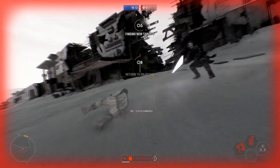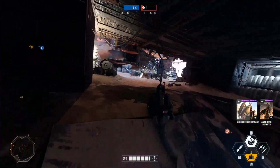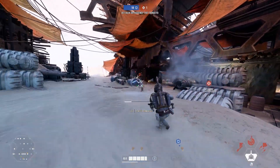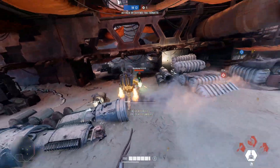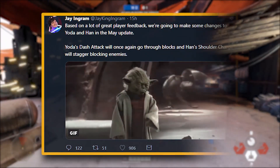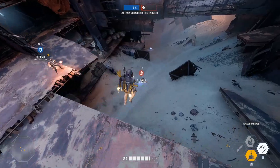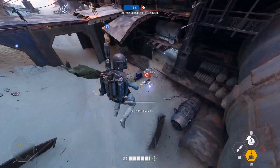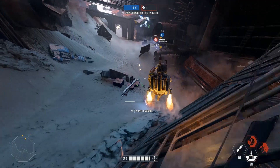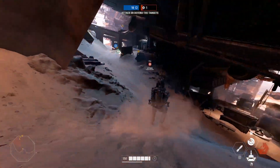Next up, we've got information on a bug that was fixed in the April update being reversed. Yoda's dash attack was going through blocks, but it was a bug, not a feature. Based on player feedback, DICE has reversed that fix, so Yoda's dash attack will once again go through blocks in the May update. Han's shoulder charge will also stagger blocking enemies — that has been changed too, which I'm excited about.